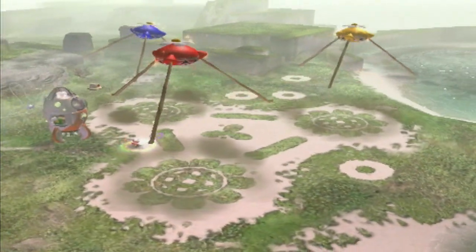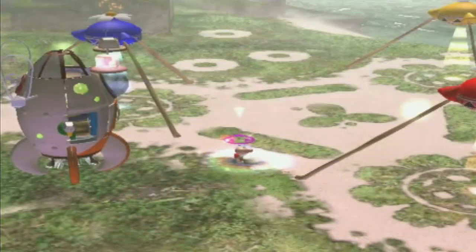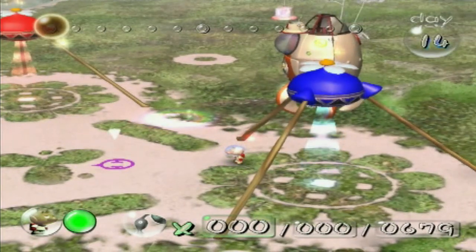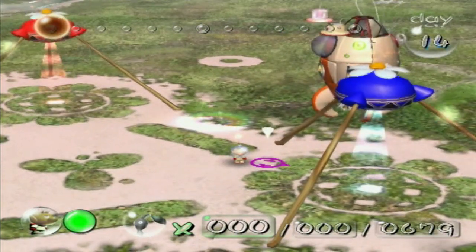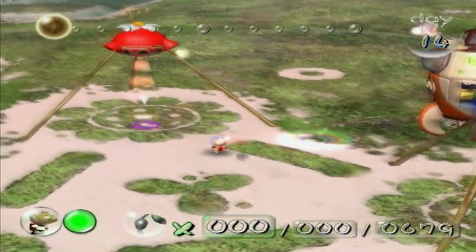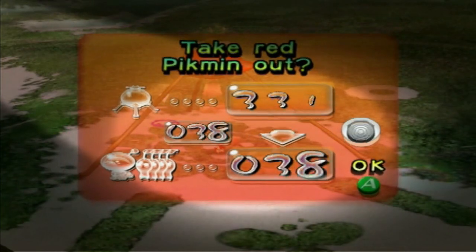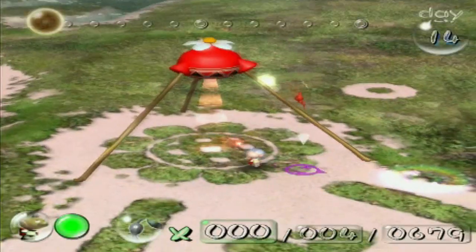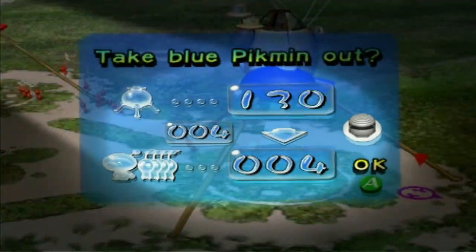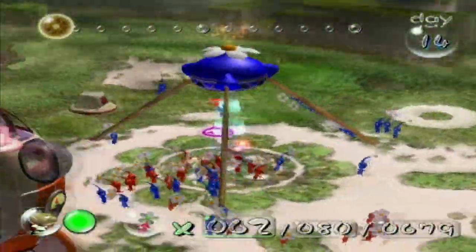Maybe it'll just be more of a Pikmin number-building day instead of anything else. Starting off, let's get ourselves an assortment. I don't think we really need yellows for a while, so just because we do have a bit of a boss fight ahead, I want to get 60 reds with me. 60 reds and 40 blues. Yellows, you guys thankfully have the day off, so count yourselves lucky.